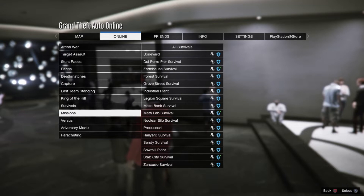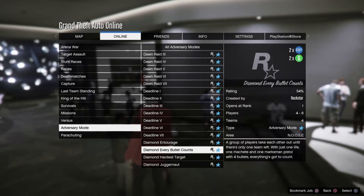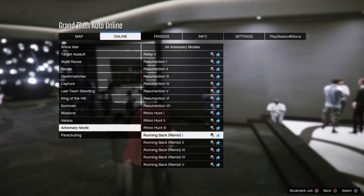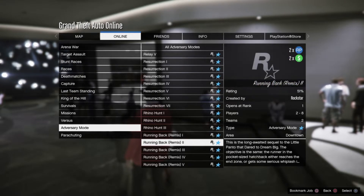The races require two or more players, so you can do them in a public lobby or with friends. There's also the adversary mode — the Diamond jobs with double money and RP — and the Running Back Remix, also with double money and RP. These are all multiplayer jobs.